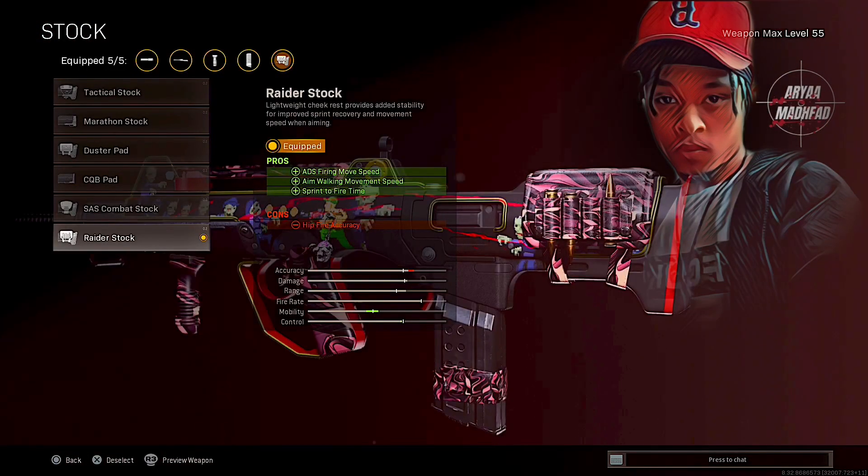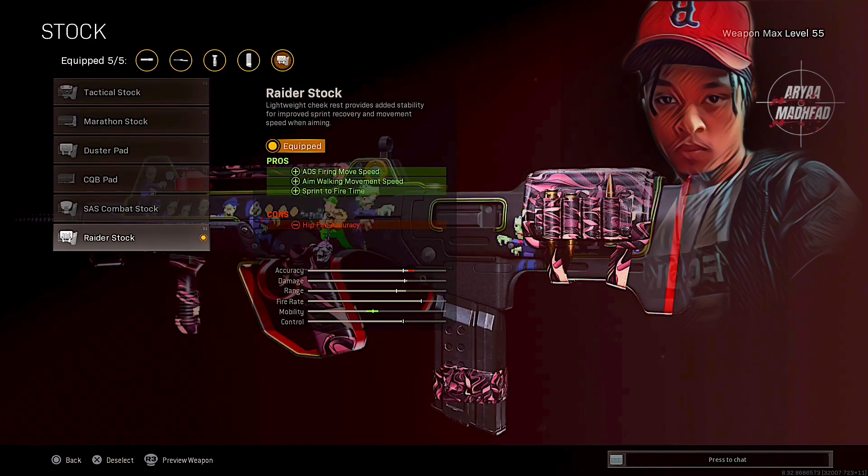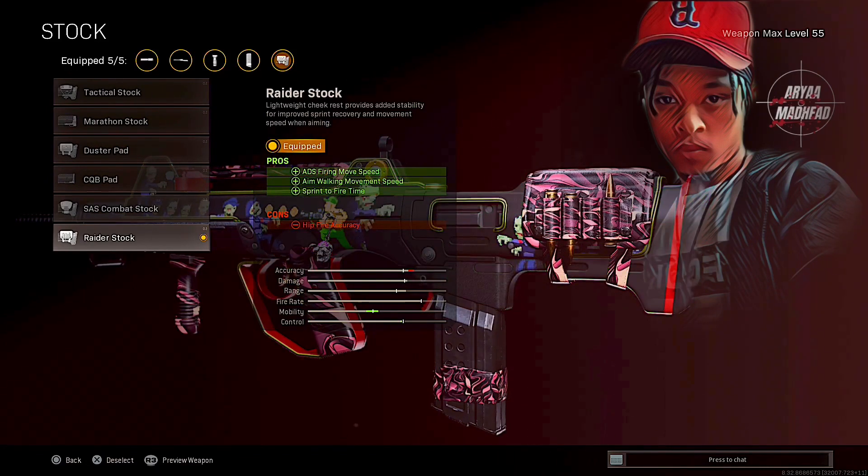Last but not least, the stock — the Raider Stock. The Raider Stock is what's really going to help you move around with this more. It gives you ADS firing move speed and aim walking movement speed, so you can aim down your sight and sway left and right and actually get to places as you're shooting — like an MP5, kind of, not quite as much, but enough for this FFAR build. And it gives you sprint to fire speed.